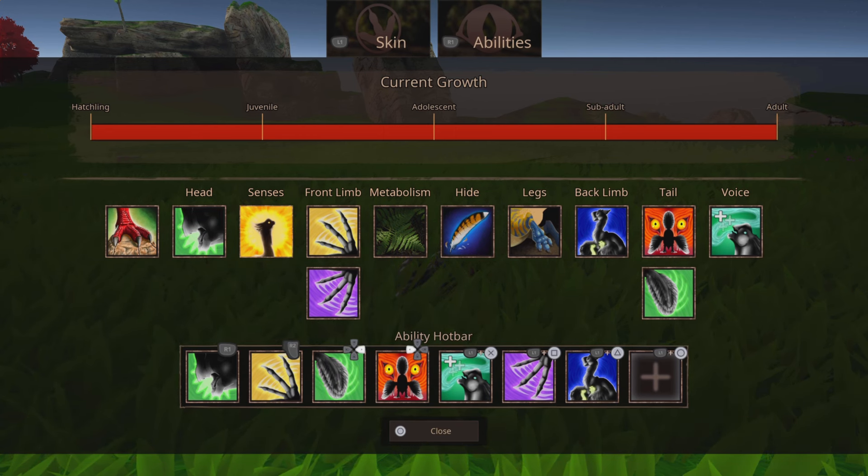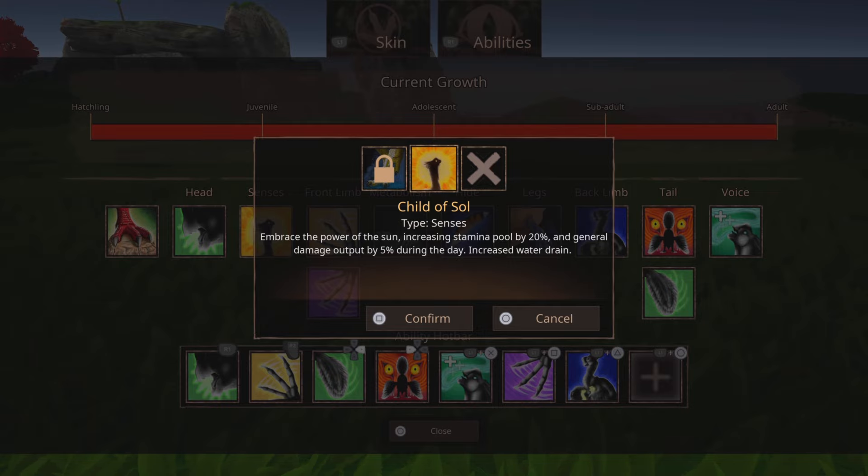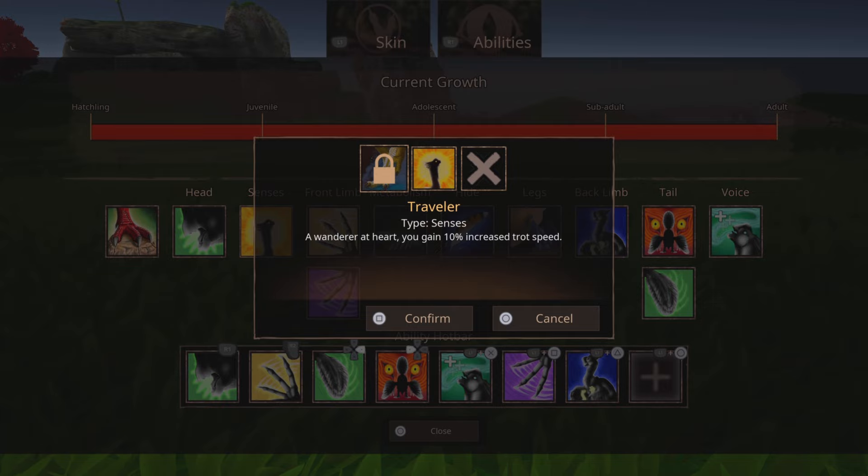Next up for senses, we're going to want to get Child of Soul. Do not get Traveler — it's not going to really do that much. It's just increasing your trot speed, and you don't really need to just be trotting everywhere.